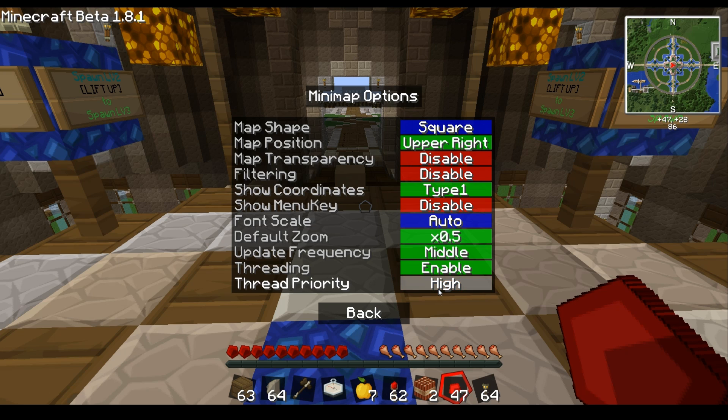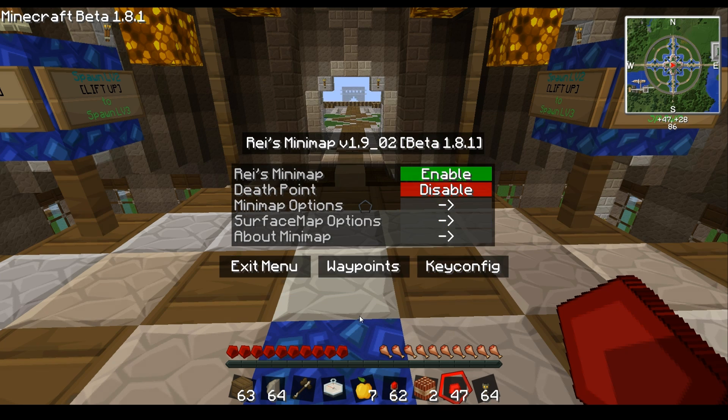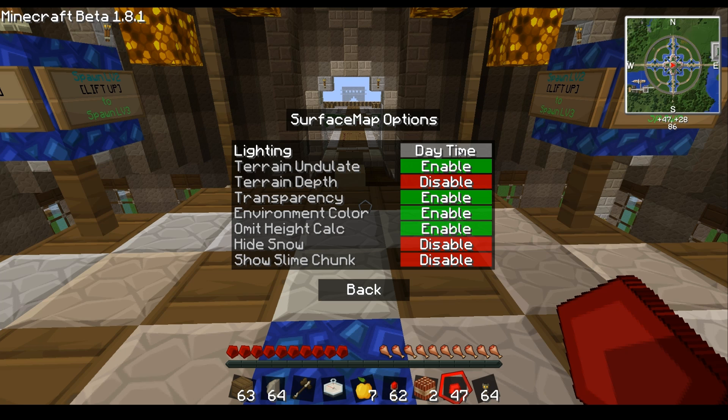You've got threading priority — you can set it to very high, high, etc. I didn't find a huge difference with this because I think the map is programmed really well to begin with.